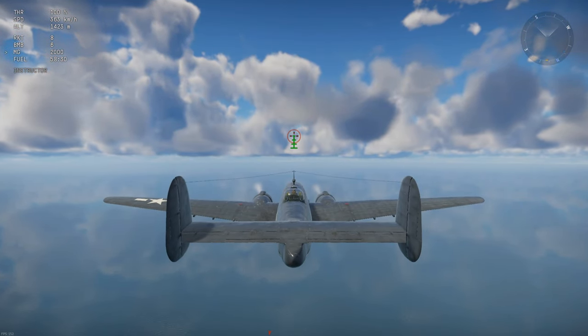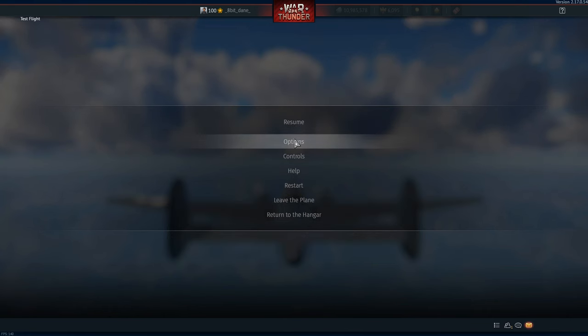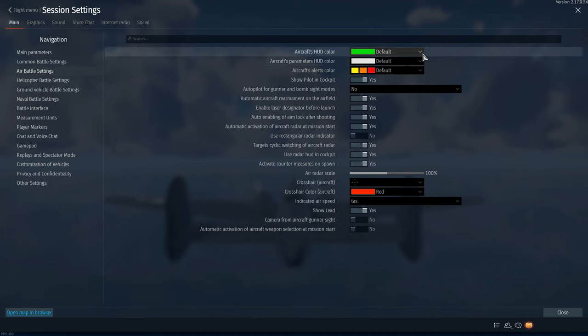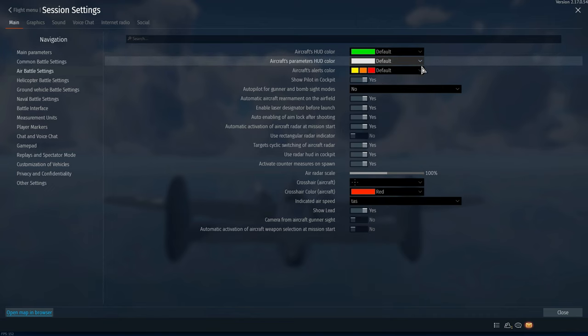Of course, if you do not agree with the new colors, you can change them. Go to options, air battle settings and change them in the right pane. From here you can change everything from the standard green, hot color, the information text color and even the colors for the warnings.